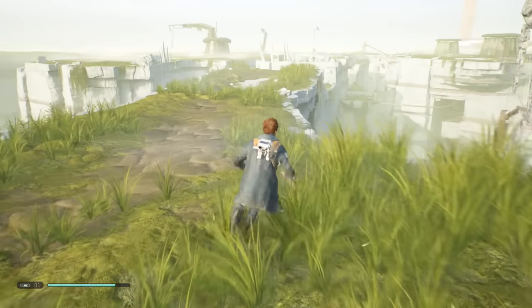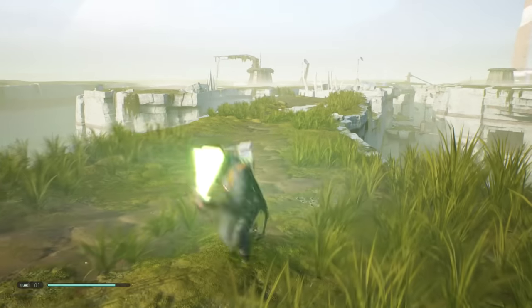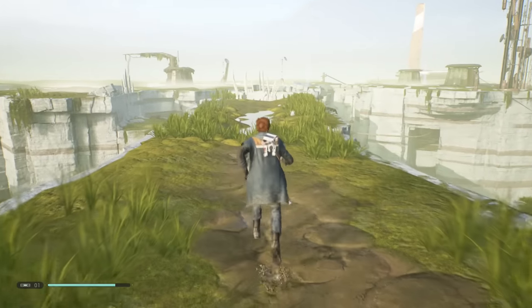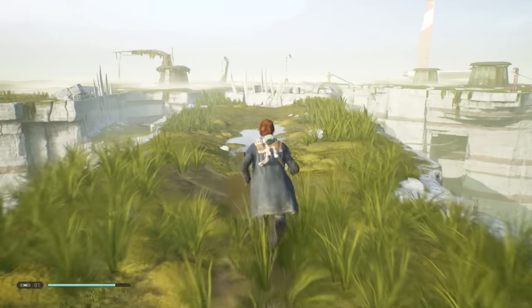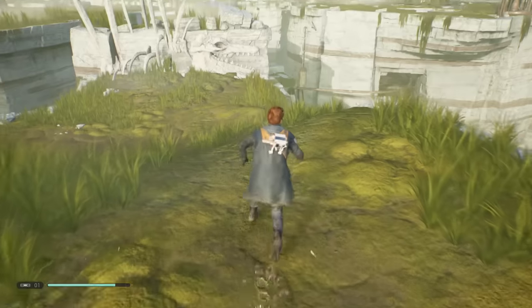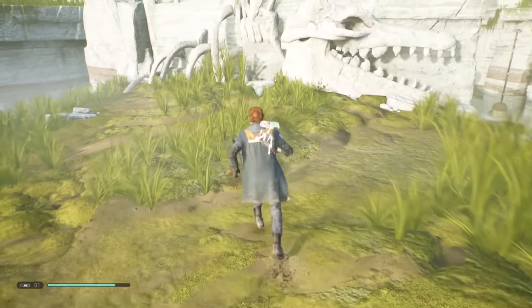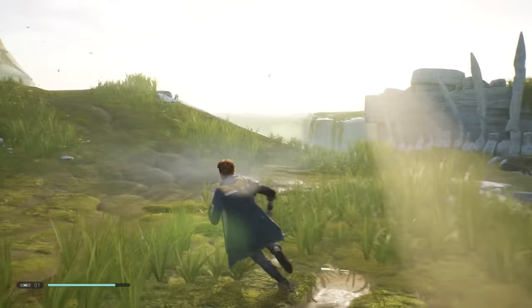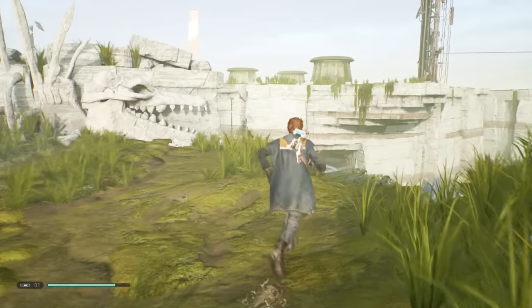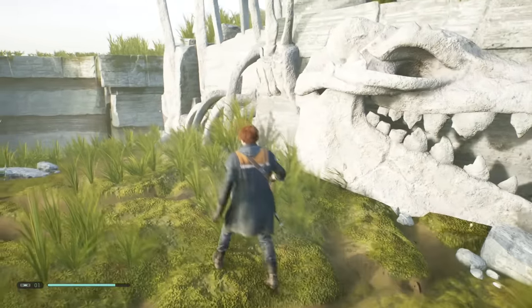My favorite thing right now is Cal being able to jump backwards and spin — I think that's honestly just an in-combat-only maneuver. The game itself had film grain, motion blur, and a lot of other things like that, and I took most of that off just because I felt like it might hinder performance. It just looks very smooth. I also have it on performance mode.